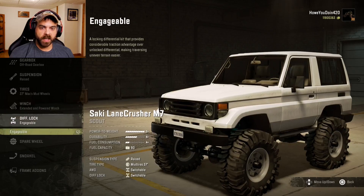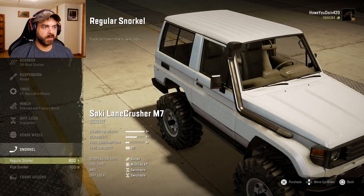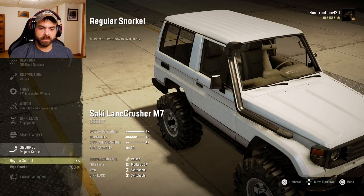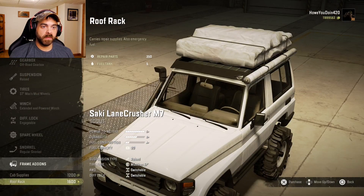Diff lock is already engageable. Spare wheel - we don't need that. Snorkel you got the regular snorkel or the pipe snorkel - I'll go with the regular. Frame add-ons: you got cab supplies which gives you some repair parts and some fuel, or you got a roof rack that gives you even more repair parts but just a little tiny bit of fuel.